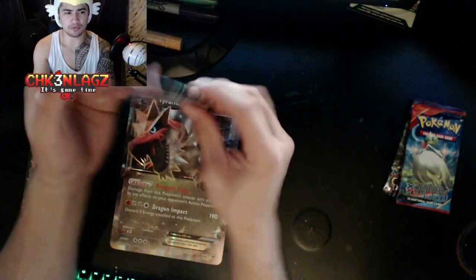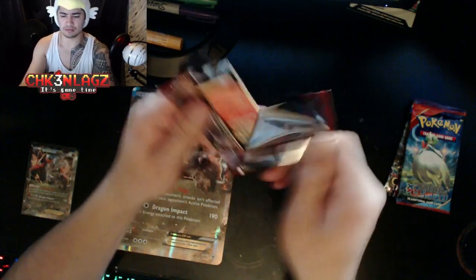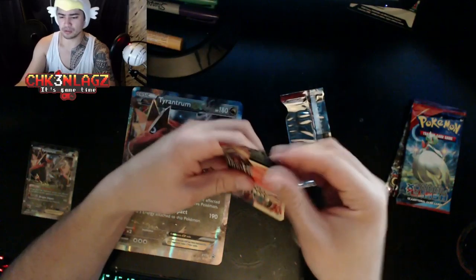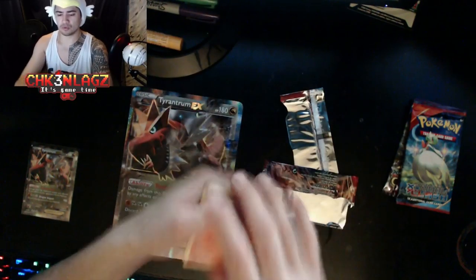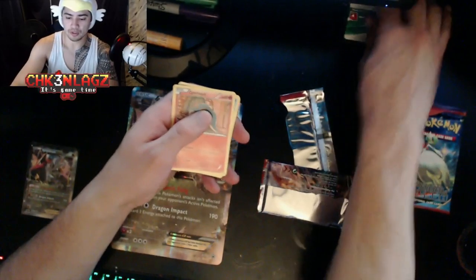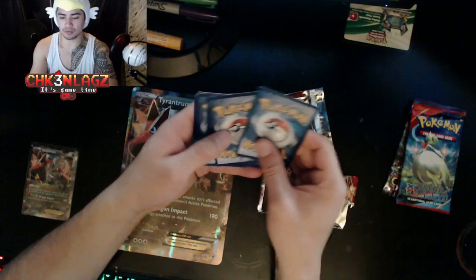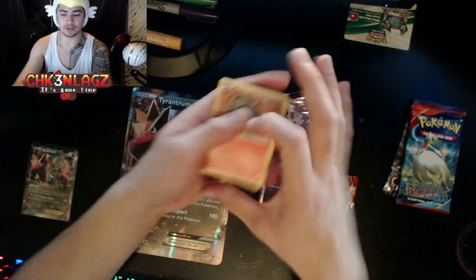I don't know if the card trick is the same for these — I don't think it is, but we will try. Oh, white code! So we're gonna get something. I think it's two from the back — actually, we're not gonna do the card trick.